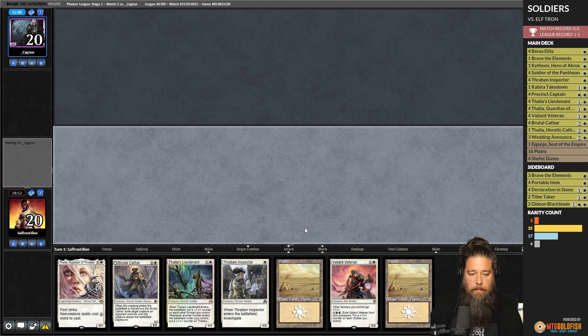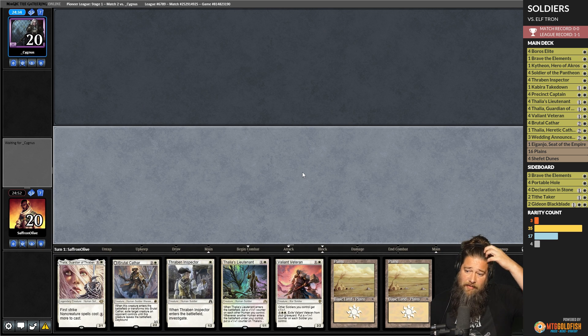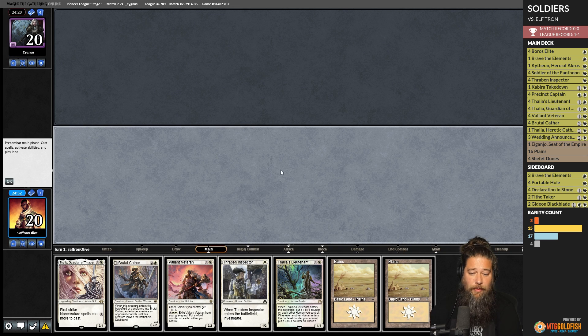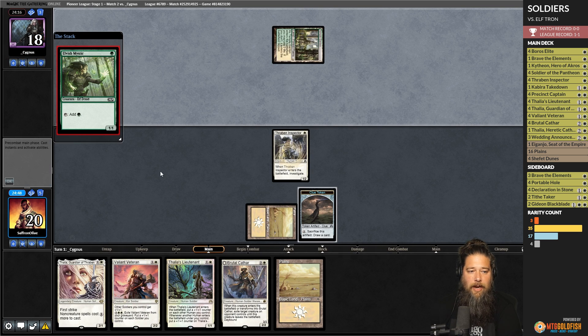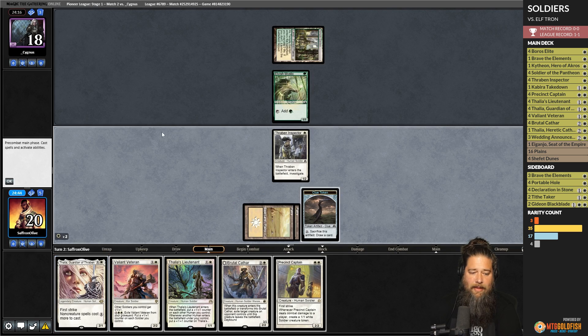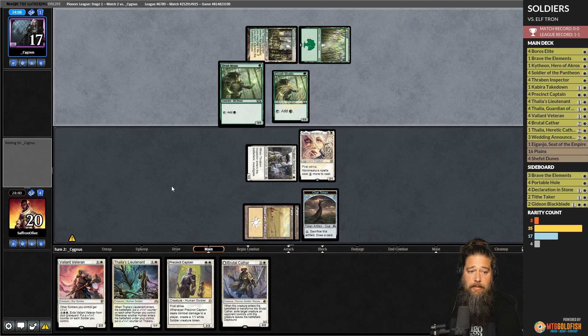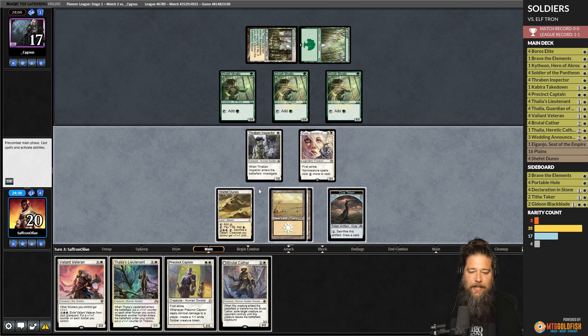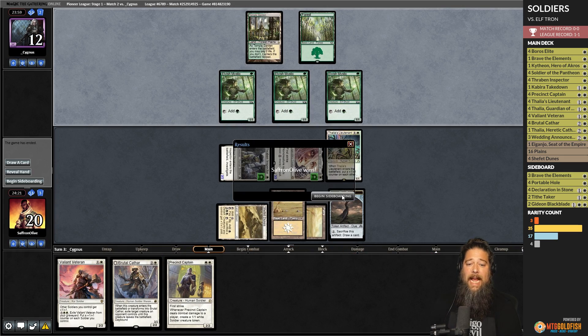Budget magic time — testing out DMU Lord number four in Pioneer. Opponent mulligans all the way down to four cards. We play Thraben Inspector, then land and Thalia. Opponent plays Temple Garden, Elvish Mystic, then Forest and Elvish Mystic — looks like a ramp deck. We play Shefet Dunes and Thalia's Lieutenant to grow the dorks and hit. Opponent untaps and scoops it up. That was the weirdest four-card hand we've ever seen.